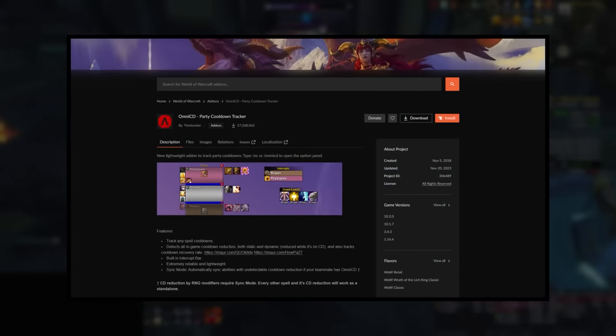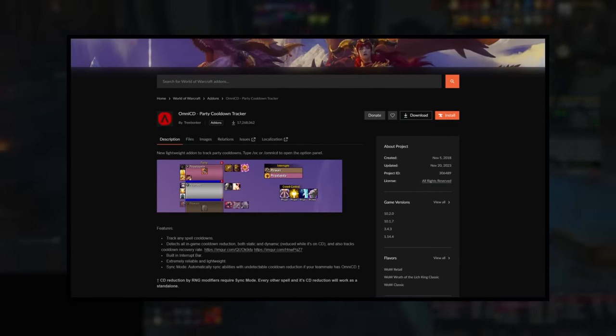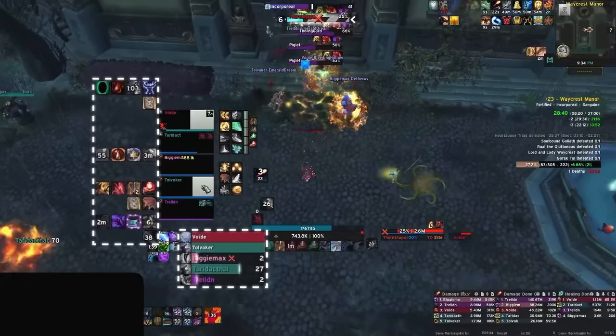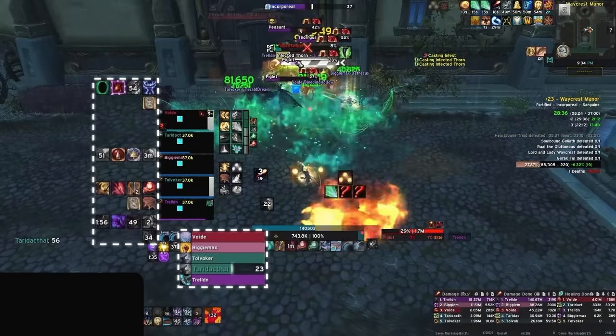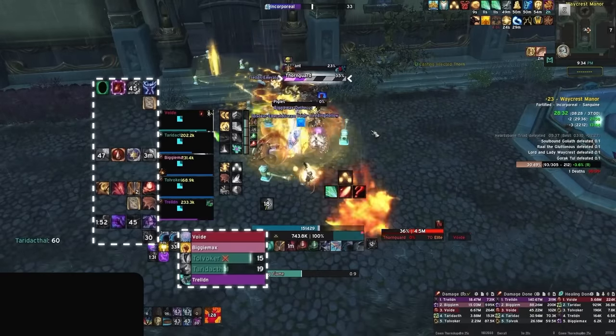Finally, if you are looking for a weak aura to track kicks and cooldowns for your team, you might get more value from Omni CD, which can do both of these things. This is a crucial addon for every role when set up properly. Knowing your party's kicks and cooldowns is vital for making better decisions, and it's no wonder that almost every high-rated player considers this one of the most fundamental addons. If you want a full breakdown of this addon and how to set it up for every class, let us know in the comments below.